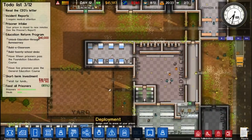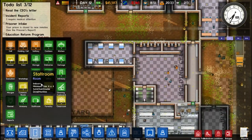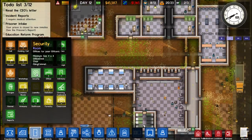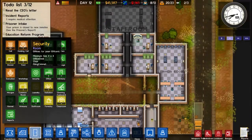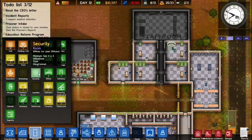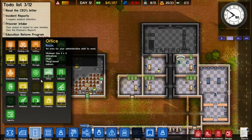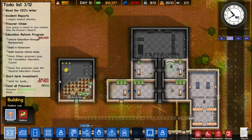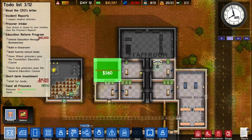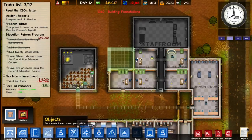Right, what is our next task then — have we got something interesting to do? Security — what is this? Rooms: offices for your officers. Accountants, chief's office — that is different. Security office — wow, ok. So we are going to need a security office, and I guess it is going to be in our office block which is up here. Ok, requires entrance — we can have the entrance just about here.